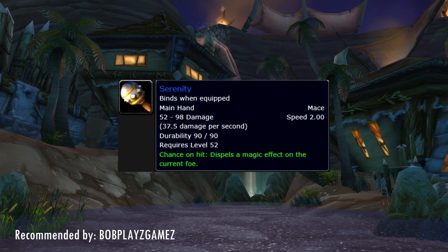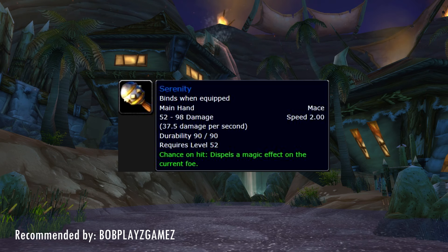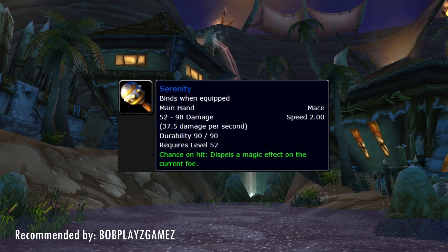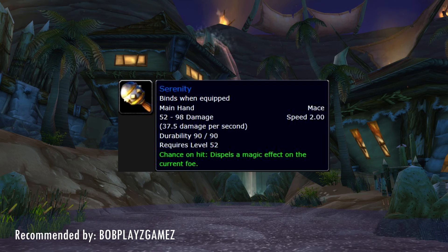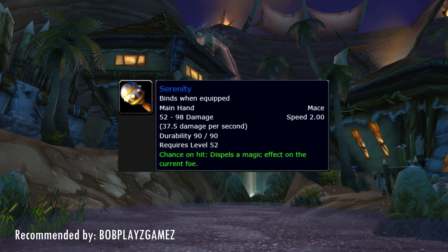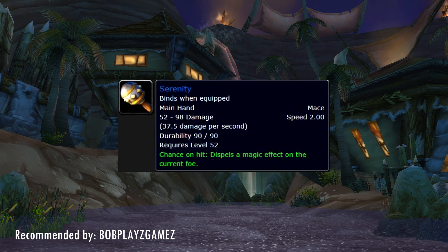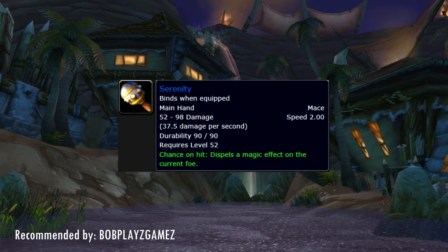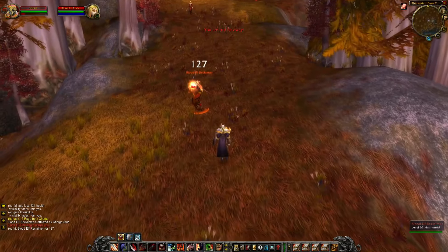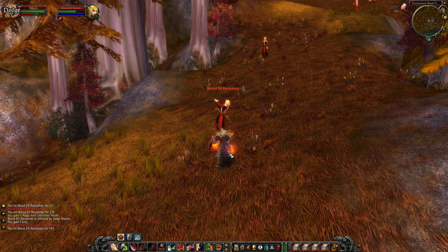Next item is Serenity, recommended by Bob Plays Games — the guy was on fire with recommendations. This is another item with a pretty nifty chance on hit: it dispels a magic effect on the current foe. Against some classes this might not do a whole lot, like just taking away a Druid's Mark of the Wild buff. However, it can be quite nasty against a Paladin who just popped Blessing of Protection or Hand of Freedom, and then this item takes it away. It is quite situational, but in a situation like that it can really turn a 1v1 into your favor, and for that reason I put this on the list.